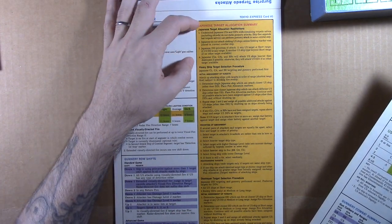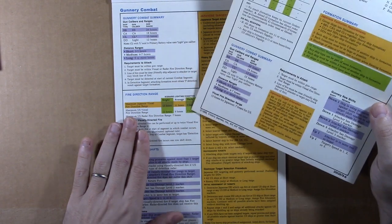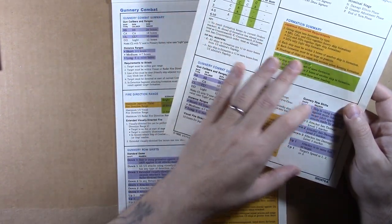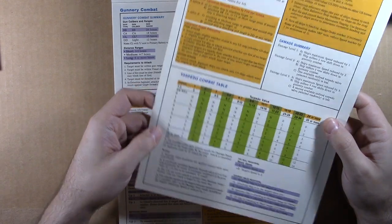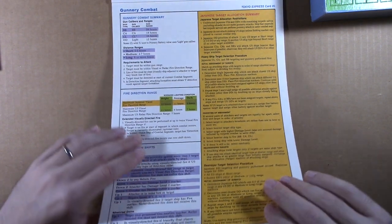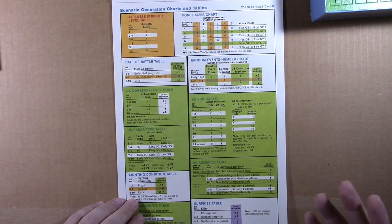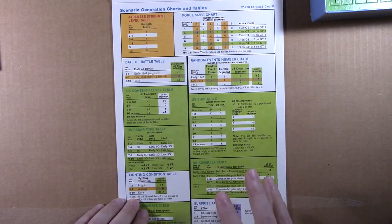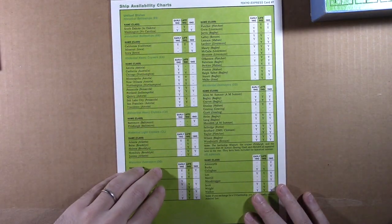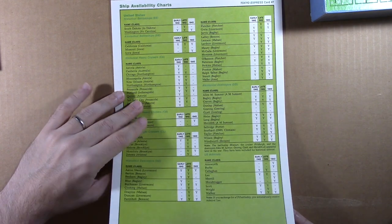There's a nice Japanese target allocation summary — a lot of the rules for the Japanese AI are right on the card. For the basic game there's a little segment on the Japanese AI, and the gunnery fits down into a compact space, as does the torpedoes. There's also a scenario generation chart — which I think is cool — so it appears you can continue playing this game forever because you can just make your own scenarios. Ship availability charts, probably for scenario creation. A lot of these charts I'm starting to see don't necessarily impact immediate gameplay, but there's a standard sequence of play track you'll want for the standard game, and a hidden force display.